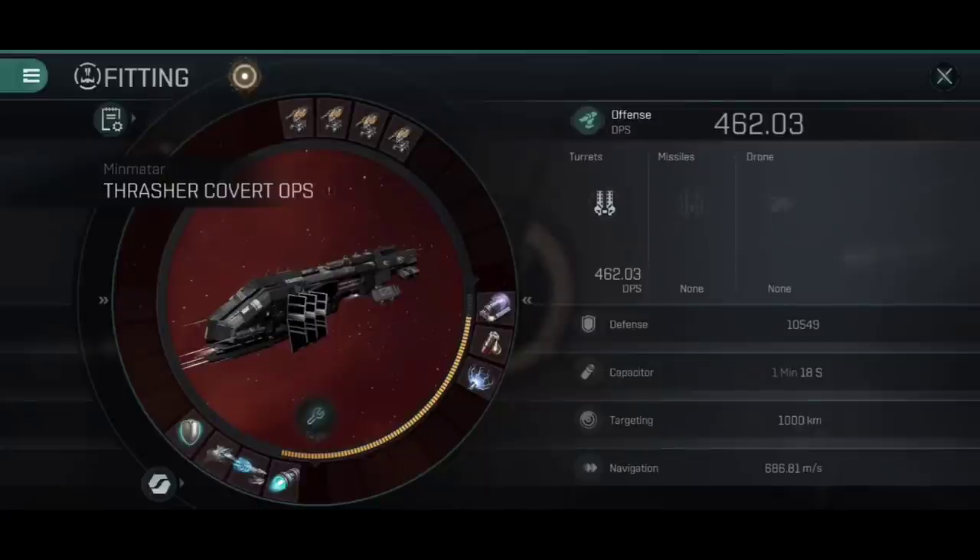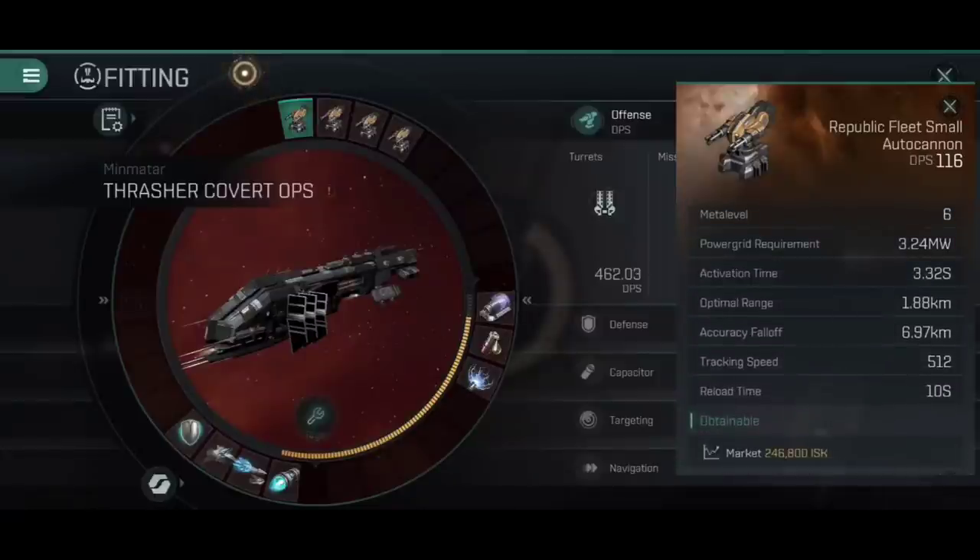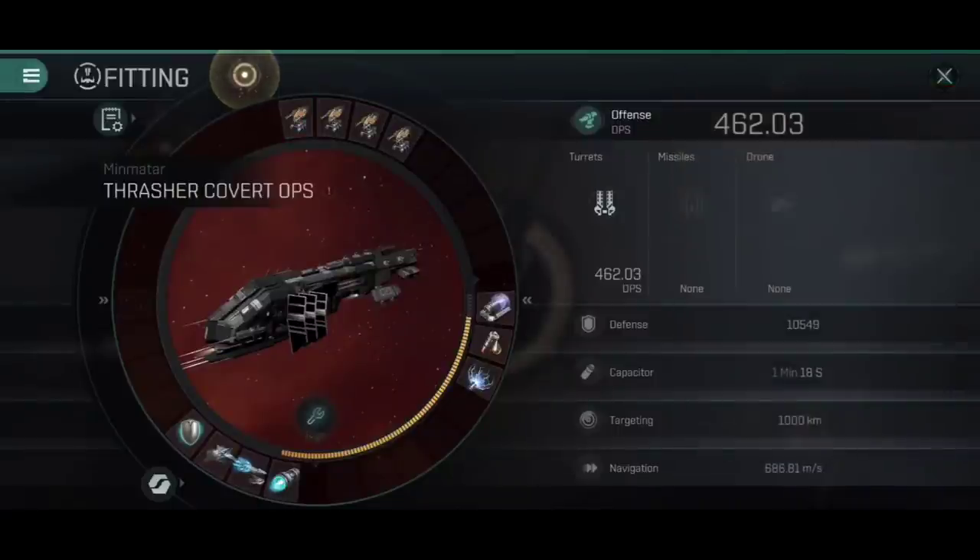462 DPS is nothing to sniff at. Admittedly, that's only at the optimal range of 1.88 km, which is very short, but the Covert Ops Thrasher can comfortably maintain a speedy orbit at 2–3 km, at which point you're still getting about 90% of that DPS. 90% of 462 is still a lot of damage, and we've got a very high tracking speed of 512, so these turrets are actually able to keep up with the high angular velocity we're going to have.